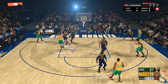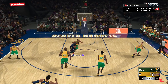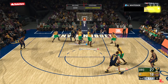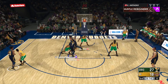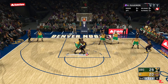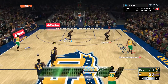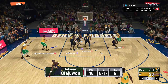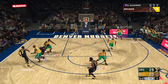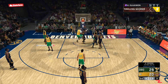Great defense to start the third. Carmelo easy dunk and one. Hakeem gets fouled trying a step-through — and how was that smothered? Just because someone's in the general area of a person taking a post shot, they make no attempt to contest — it should not be smothered. The post game is very rarely used in 2K. Hakeem gets an easy layup and one. Let's go, Hakeem!